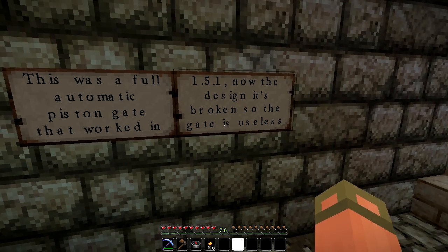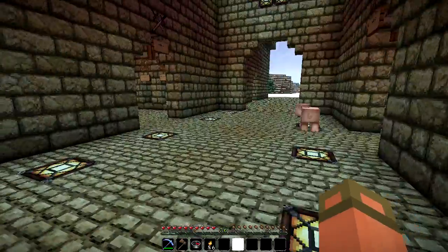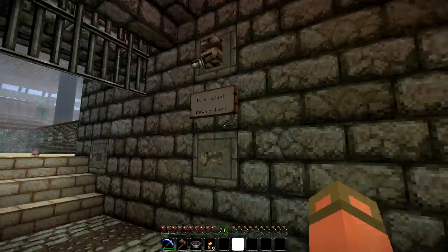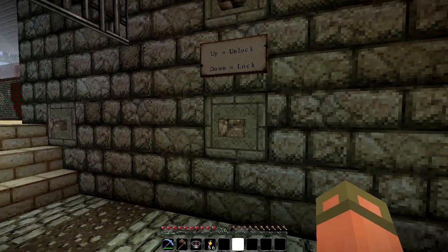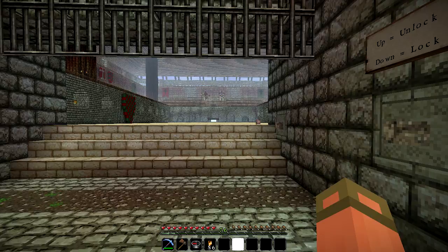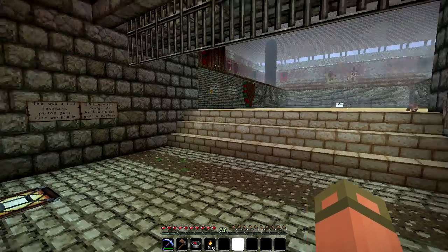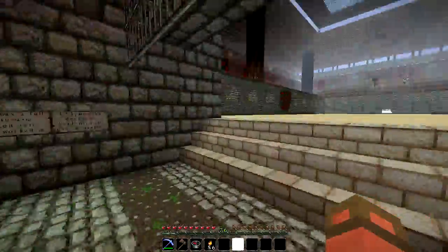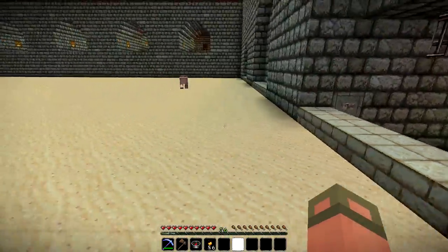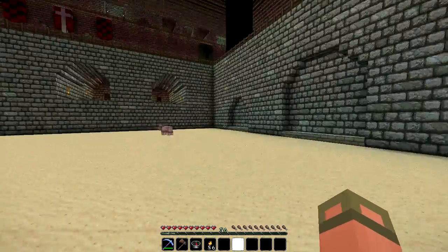'This was a fully automatic piston gate that worked in 1.5.1, and now the design is broken so the gate is useless.' Oh that sucks. So if we unlock it and press the button — yeah, it's just completely broken now. If you ever catch Lime Studios online, he's a wizard with redstone, so ask him about it and he can help you out.